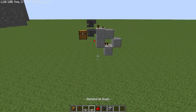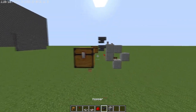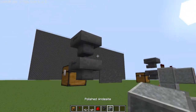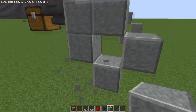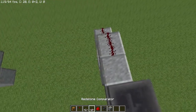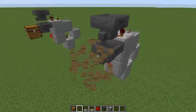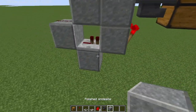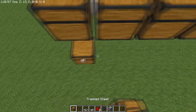You can start from a different point too: put a chest, a hopper into it, a hopper up top, come two out, then place a repeater, redstone, comparator, and torch — same design just built differently. What's really nice is this separates one item, and if you want to separate multiple items you can build them right next to each other.